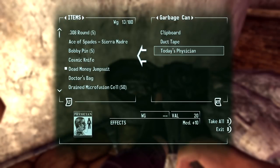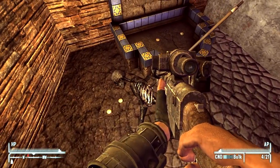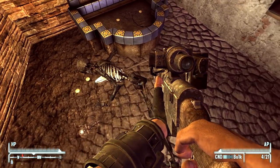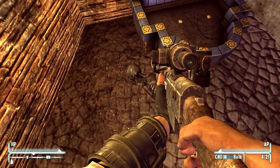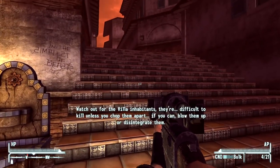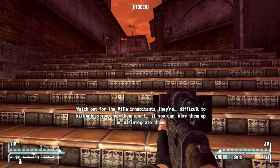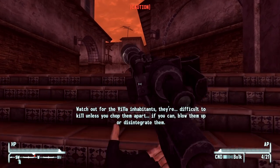We're gonna search the garbage cans just in case we find anything useful. We have a knife spear — that's a new weapon. Lots of new weapons added with this DLC, including the holo rifle. Watch out for the villain inhabitants — they're difficult to kill unless you chop them apart. If you can, blow them up or disintegrate them.